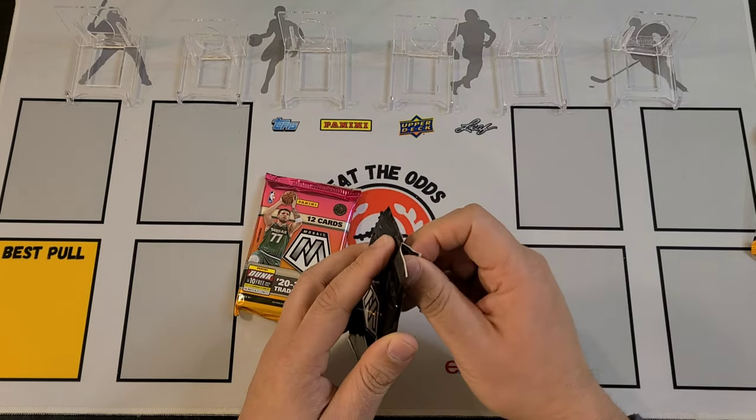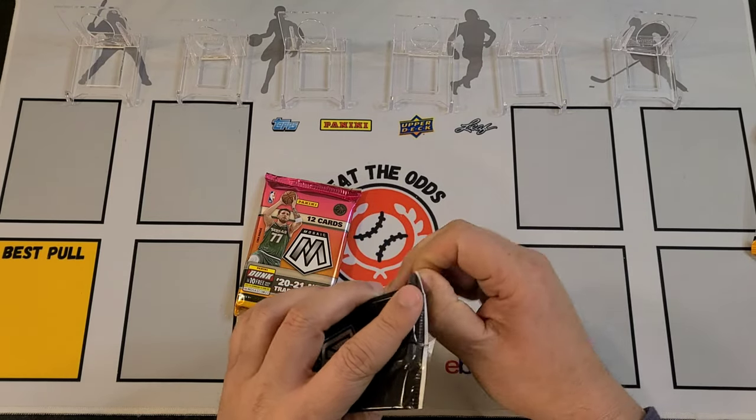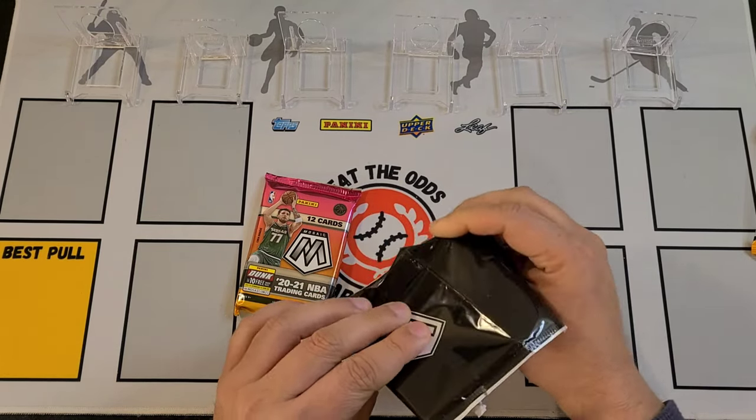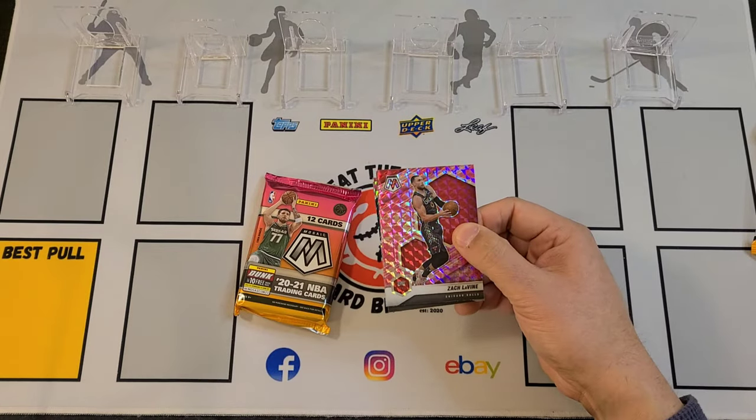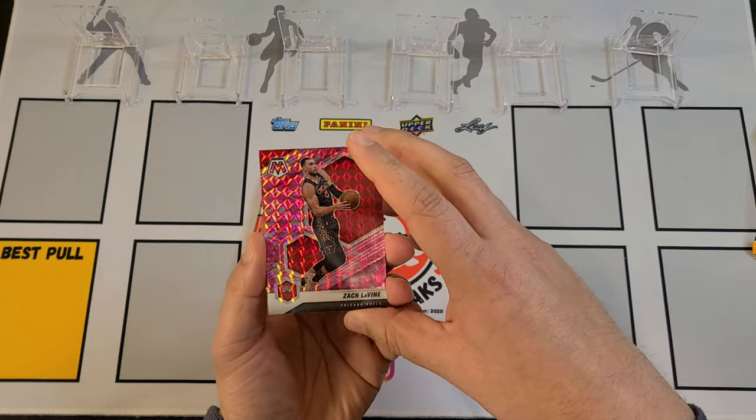We'll start with the Camos. We kind of know what's going to be inside of here — it's going to be three Camos. We're hoping for one of them to be a Rookie.